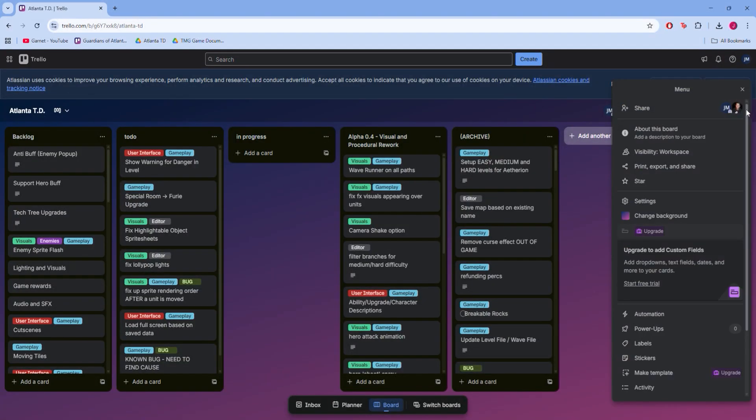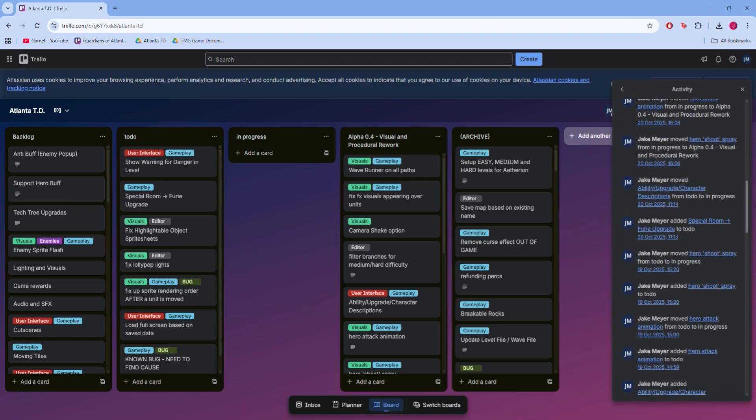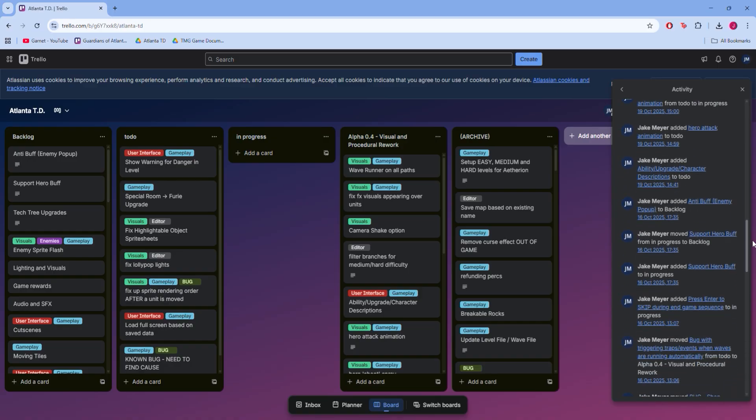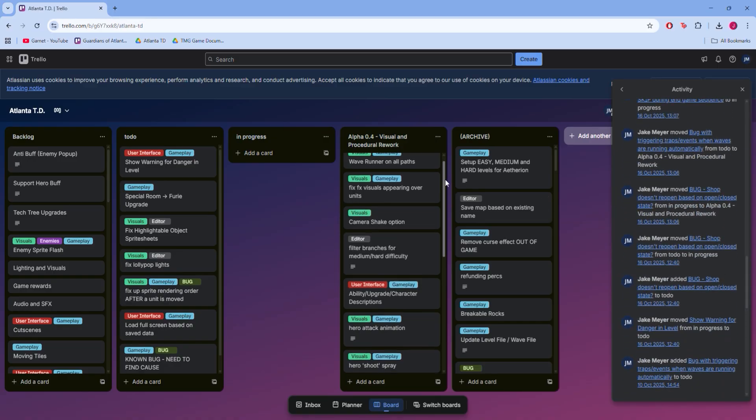I've also been proactive in getting my Trello board back up to date, mainly because there are milestones for this project that we're trying to reach. Categorizing tasks into these milestones makes it a lot easier to prioritize what we need to be working on.